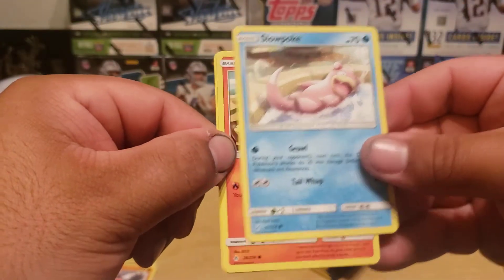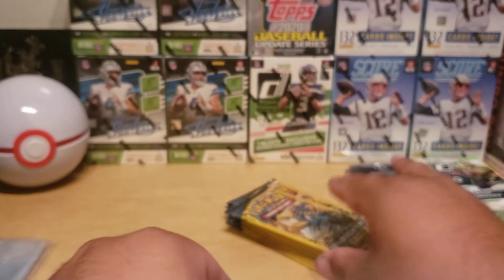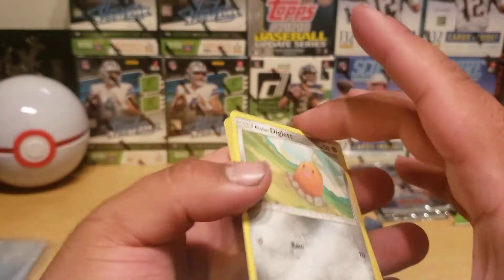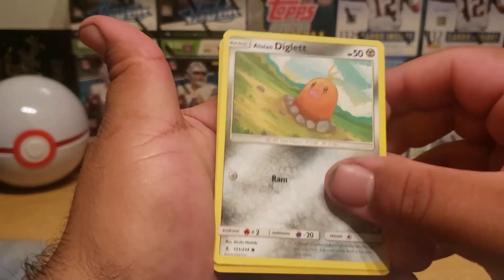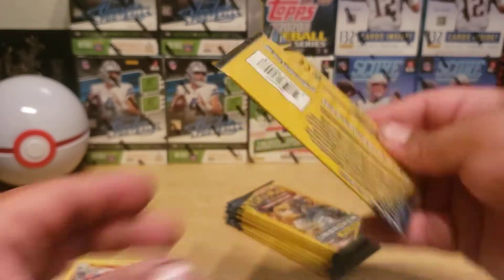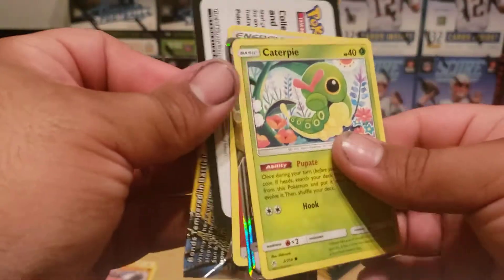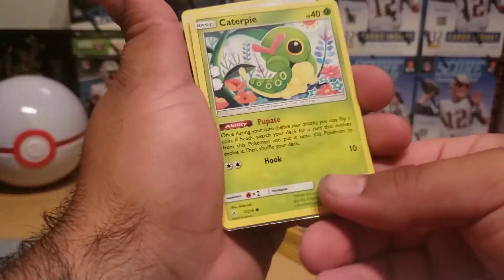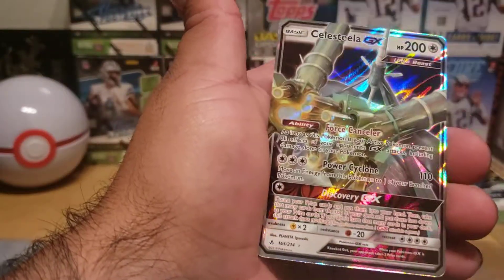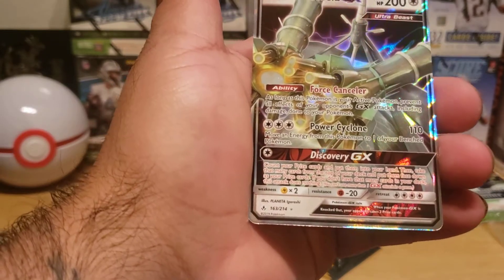Slowpoke, Latias, Fire Crystal, Alolan Diglett, Spritzee, Energy. Okay, we got something here — Caterpie and a Fire Energy in the back, and we have a Celesteela GX!